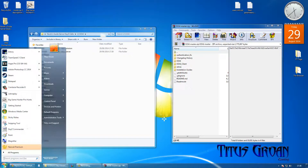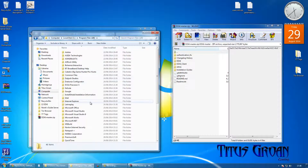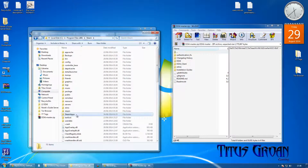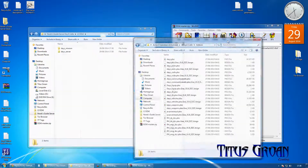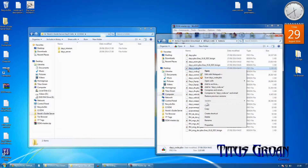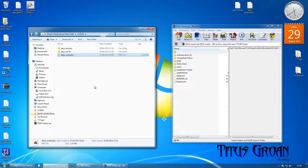Now at this stage we are going to do something else as well — it has got nothing to do with what we are doing, but it will be useful in the future. We are going to go into our Operation Arrowhead folder: Steam, Steam Apps, Common, Operation Arrowhead, DayZ Celle, Addons. You might be doing a different mod. Copy this — we are getting the DayZ code. You basically do this so you can override things.